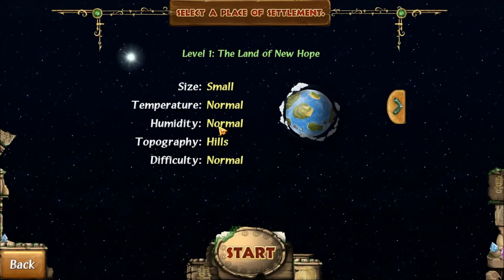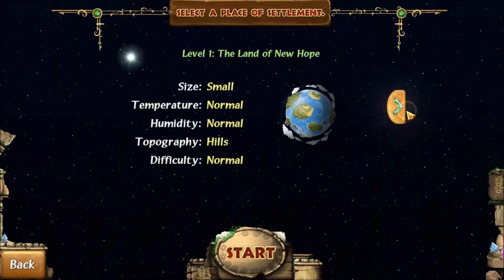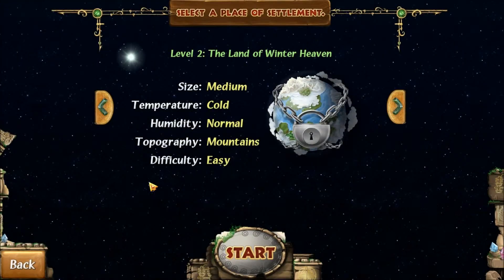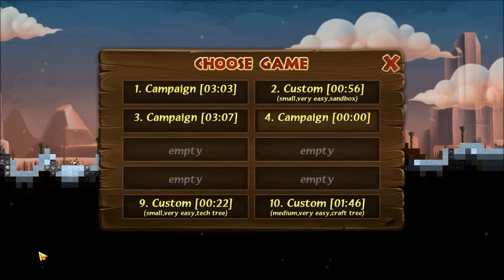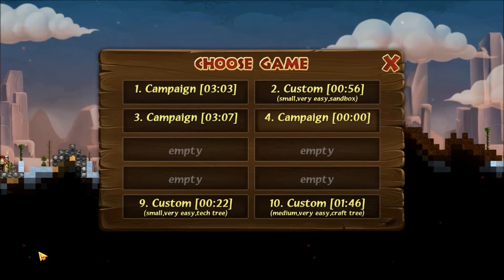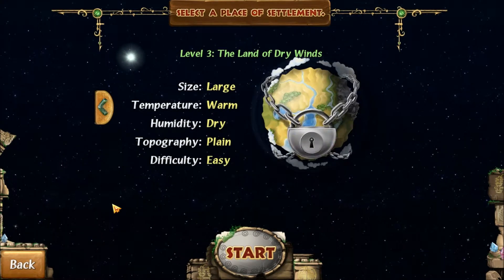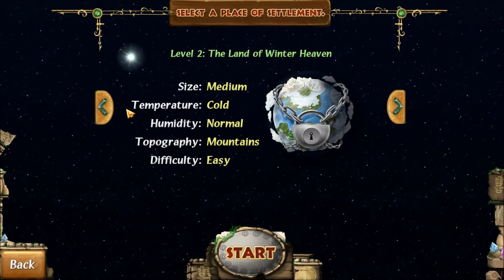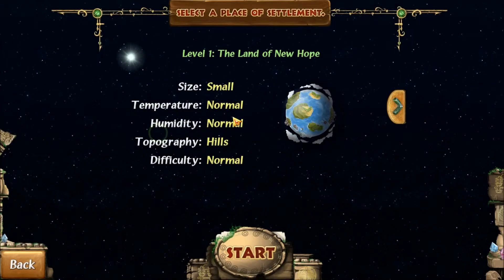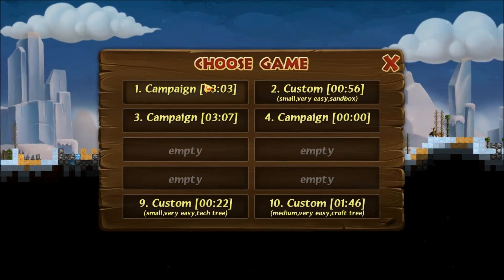I swear I had unlocked it — what the fuck's going on? Oh, god damn it. Why did it reset? I unlocked this. It didn't just reset, it started the entire campaign over. What — which campaign?